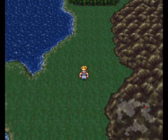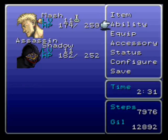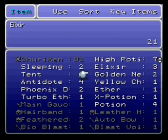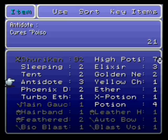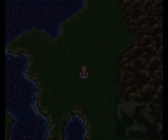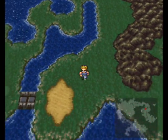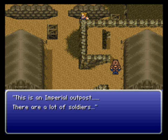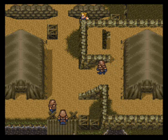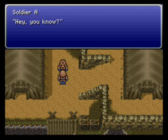We're supposed to go down here. Let's keep going down. Here we go — that's where we're supposed to be. Imperial Base Camp. Lot of soldiers. Who cares, we can take them out.